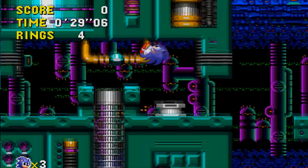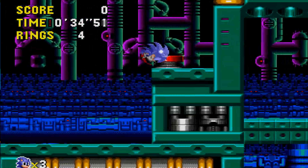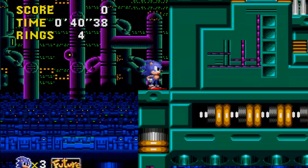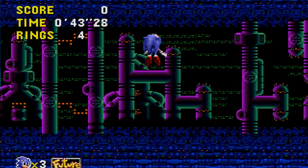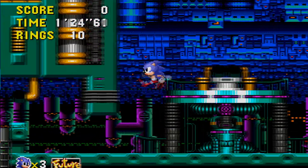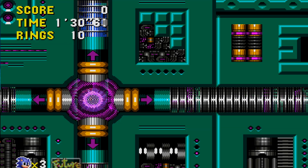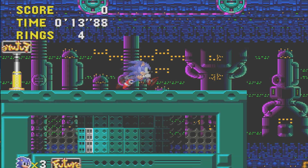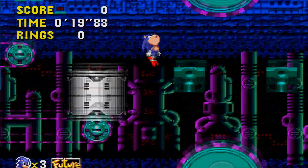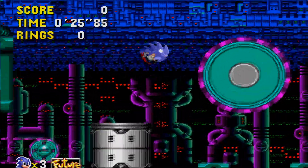I don't think this is the actual stage from Sonic CD - it's more like a custom stage with the same theme and gimmicks. It doesn't have the shrink ray gimmick, most likely due to the game's limitations. It does have the past and future signposts placed throughout the stage that you can actually interact with. The problem with this feature is that if you do move fast enough to jump to the past or the future, the game will just freeze. The hack also does not have any music.